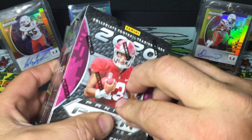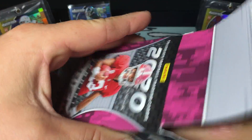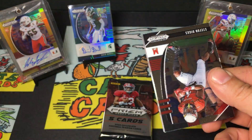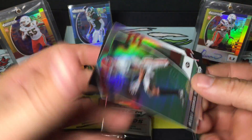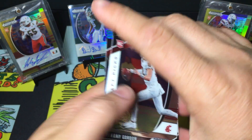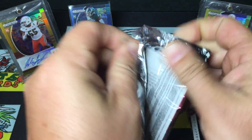Box 2. Stefan Diggs, Daniel Jones, Mecole Hardman Jr. - I just got a cool card of his in the Platinum Boombox last month for April - an Encased Illusions card, it was pretty cool. It's on my eBay, check it out, it's for sale. Actually it might have sold, but check it out anyway because there's some other stuff on there you probably want to buy.